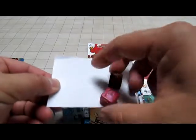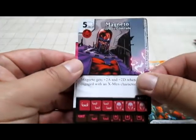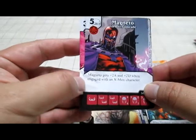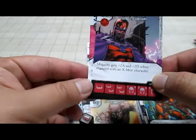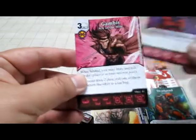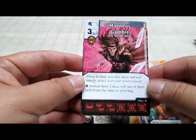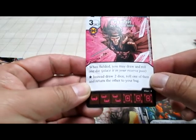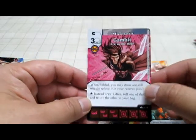Pack number five. Magneto, Former Comrade. Five and a Mask for Villain. Magneto gets plus two attack and plus two defense when engaged with an X-Men character. Don't like that contingency on there. And Gambit Ace in the Hole - when fielded, you may draw and roll one die. Burst is instead to draw two dice, roll one of them and return the other to your bag. Not bad.